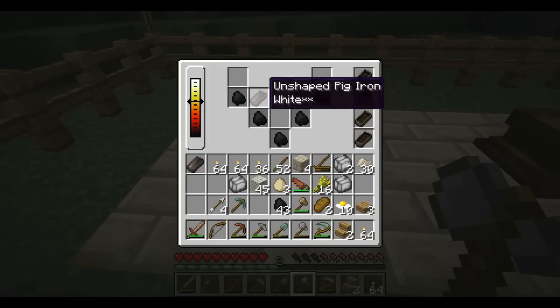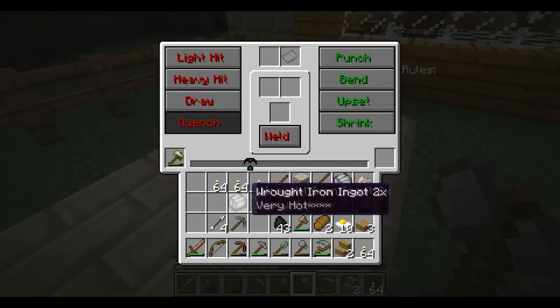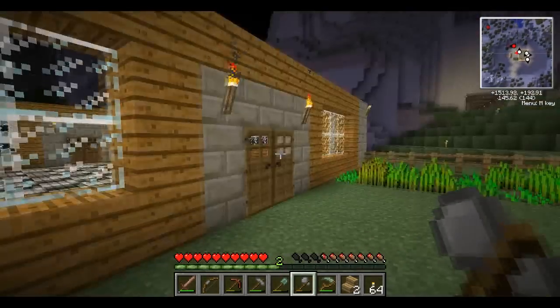And these are now workable. Throw that one in there. Man, it takes a lot of work to make one wrought iron tool. Jeez. Alright, so that is five. This one cooled — yeah, nope. Let's go grab some more. Throw some eggs in there in the meantime.